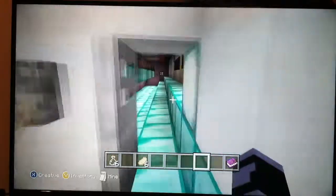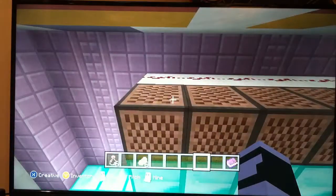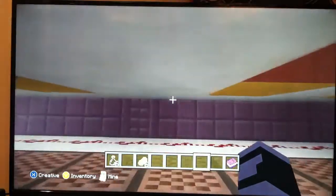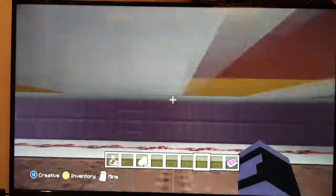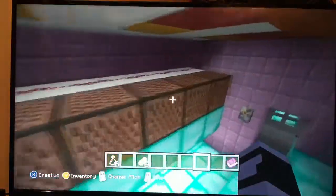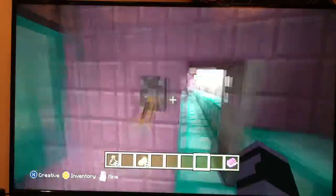Open up the hallway and this is the underneath for the piano. This is basically just the note blocks with the redstone, and right above these are the pressure plates. All you do is just change these to whatever note you want them to be — they are all different notes, so that is why it sounds like all different notes.